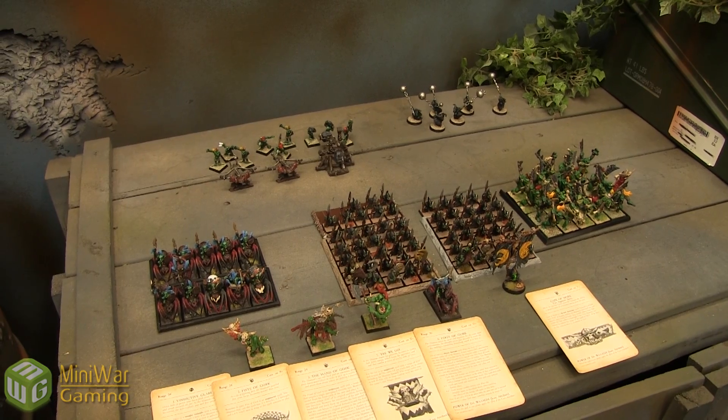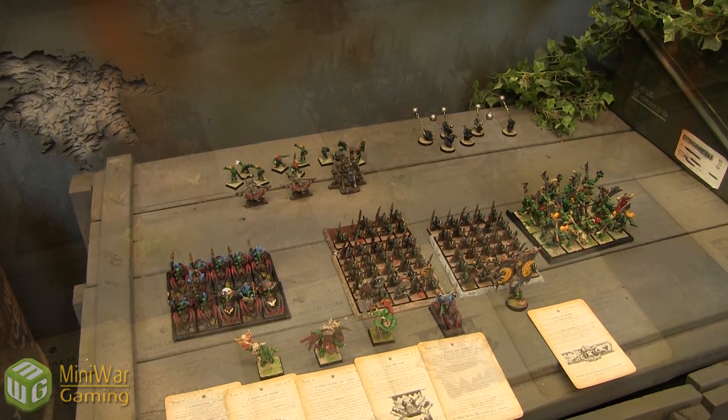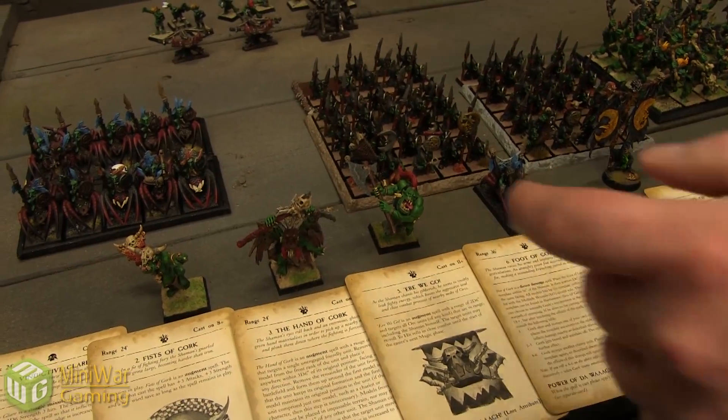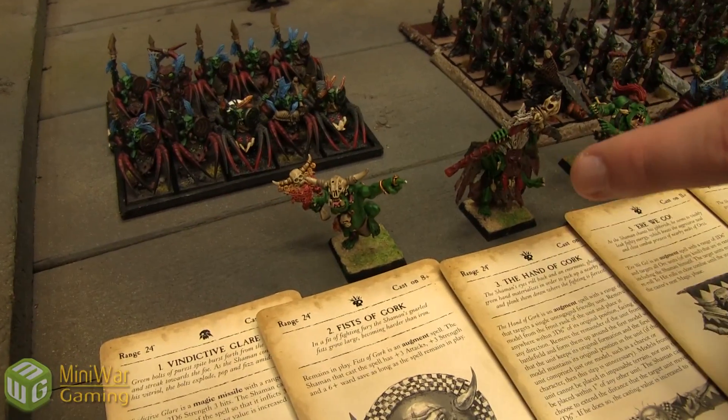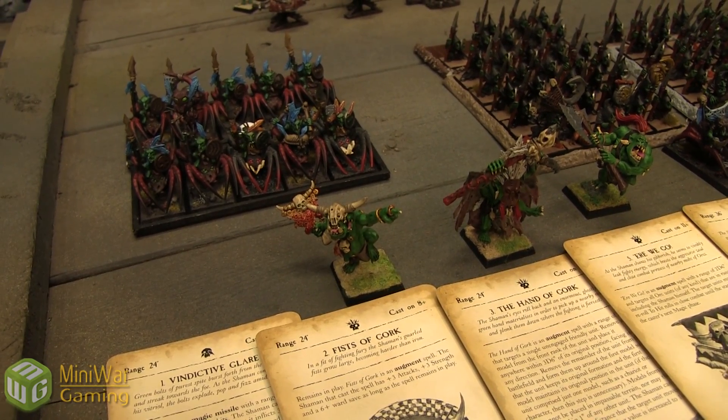Here we have 2,000 points of Orcs and Goblins. Lots of characters — I've got five of them — and a lot of Goblins. First up, my Savage Orc Shaman, whose spell is Gaze of Mork. His magic item is just the Lucky Shrunken Head.